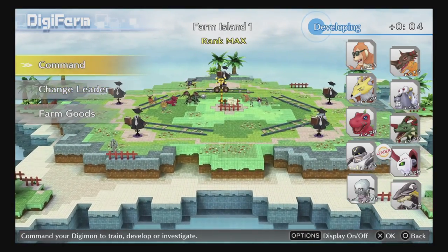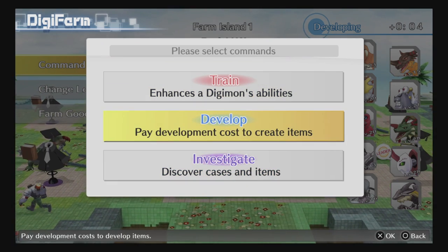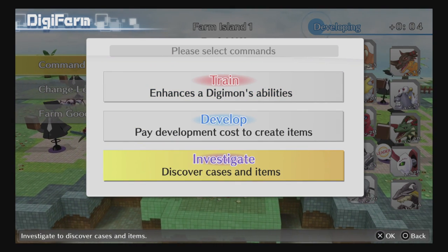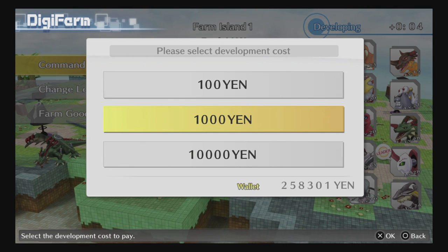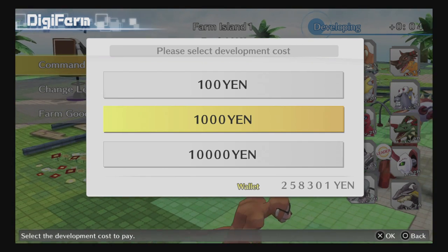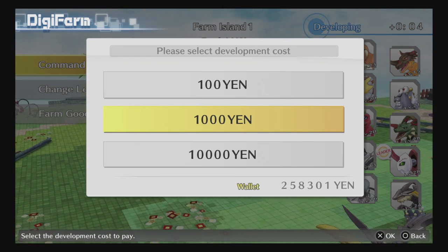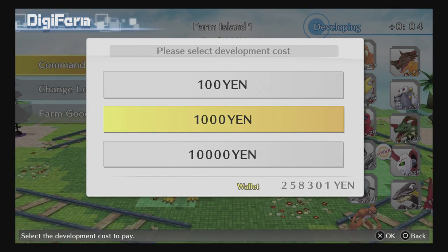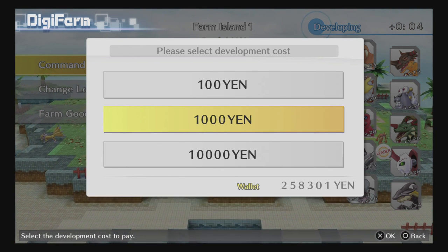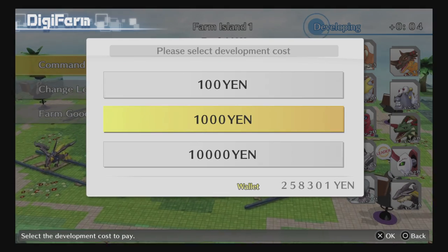There are many Digimon that require high friendship. For the early stages, the only farm command you need to focus on is Develop — forget about Train and Investigate for now. When you develop, do the 1000 yen option, as you'll get useful items like C-level attachments (Attack C, HP C, etc.). Once development finishes, do it again — constantly. There's also a slight chance to get a Tactician USB, which makes grinding much easier, but we'll cover that in another video.